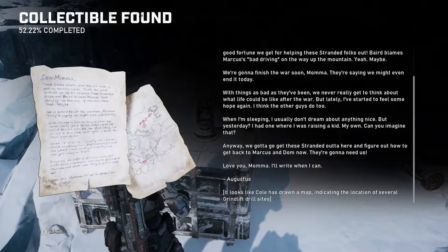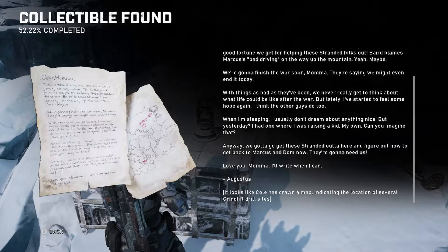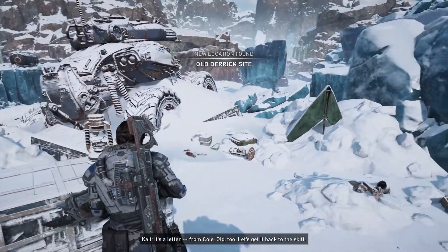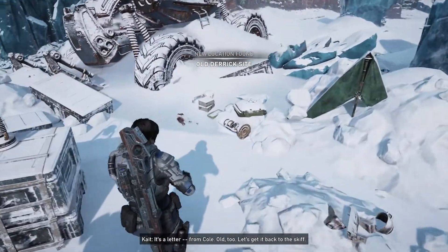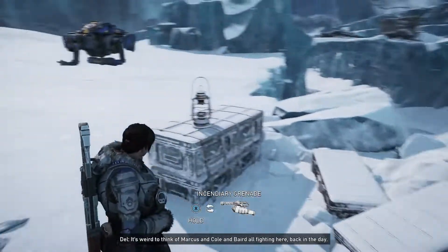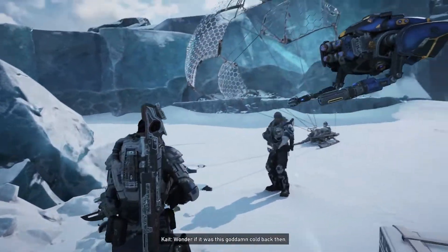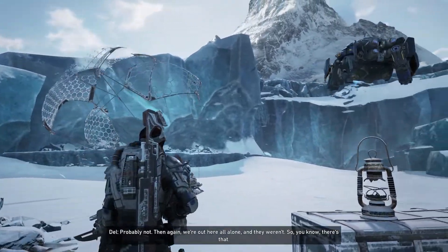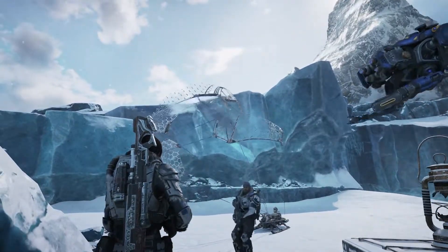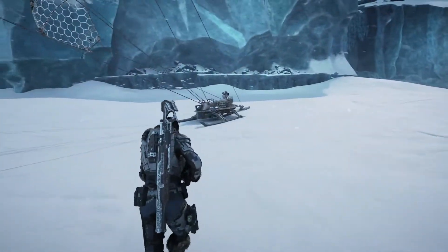It looks like Cole has drawn a map indicating the location of several ground-lift drill sites. Cole, man! Where's Cole? I need him. It's a letter from Cole — old, too. Let's get it back to the skiff. It's weird to think of Marcus, Cole, and Baird all fighting here back in the day. I wonder if it was this goddamn cold back then. Probably not. Then again, we're out here all alone, and they weren't. So, you know, there's that. True. Alright, back on the skiff. Let's move it.